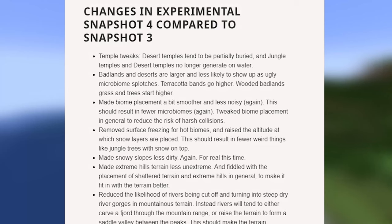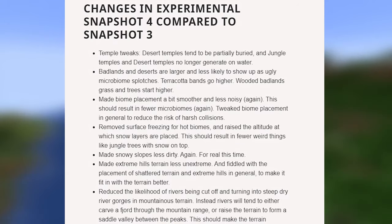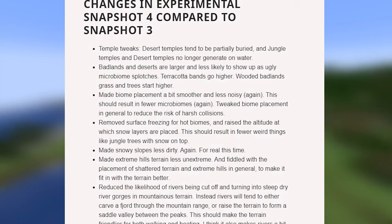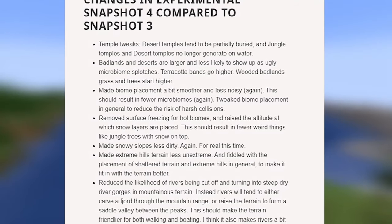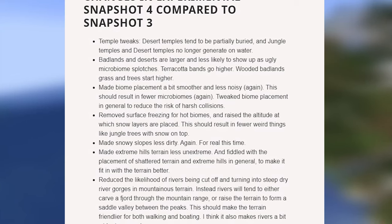They tweaked some changes to the temples. Desert temples will now be partially buried — they had them spawning on top of the sand last week — and jungle temples will no longer spawn over water. I actually saw this when touring the world last week, where a jungle temple was directly over an ocean next to a jungle rather than actually in the jungle, so I'm glad they fixed that.